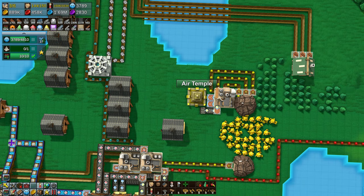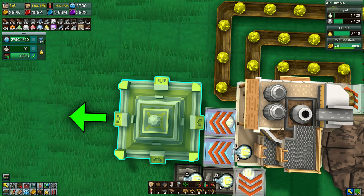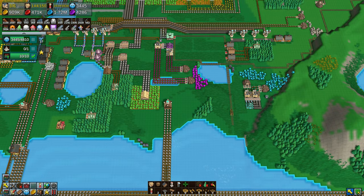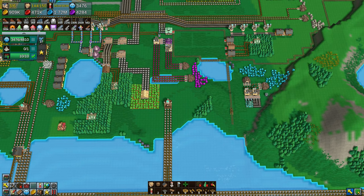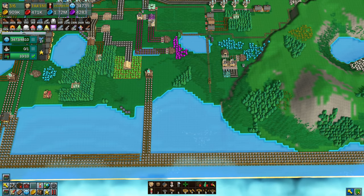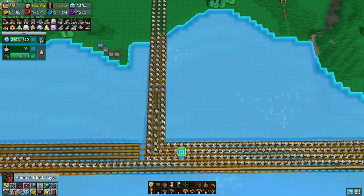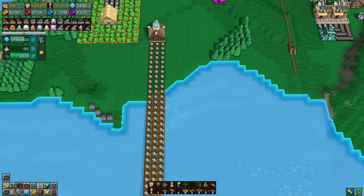That's now all four temples researched, built, and crammed to the brim with their required stones. The next step is the Omni Temple, unless something else comes up that we require to unlock it. Just look at the amount of things travelling on belts, pipes, and chutes — mana everywhere. Everything's running smoothly and we're climbing up that research table to the final items. You need a lot of mana to make the aether essences into the stones, so that's what I'm diverting for that.